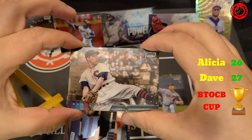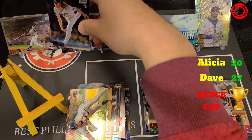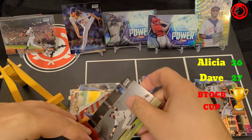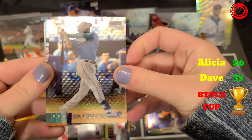My pack: Bob Feller, Nomar Garciaparra, Trevor Story Refractor, and then there's Dustin May — I'm going to score some points here. Abraham Toro rookie and Charlie Blackmon to finish. I'll take the Acuna off and put the May there. The May scores me 8 points, pushing me further out to 35. So it's 35 to 26 — a nice close battle. Down to our last two packs each of base, plus two Chrome Refractor packs to open.